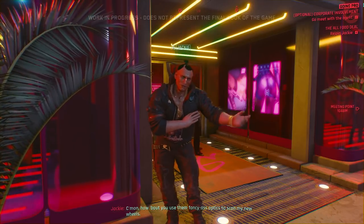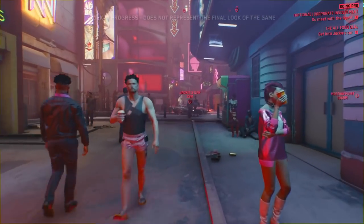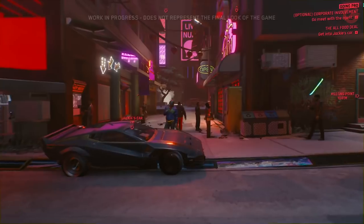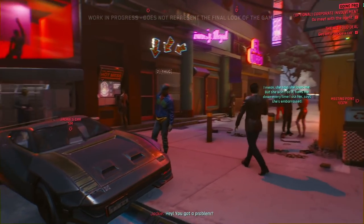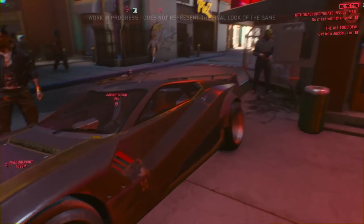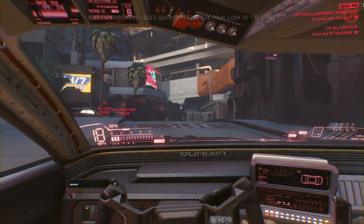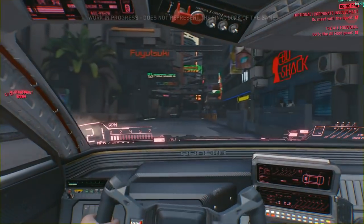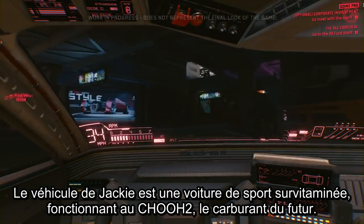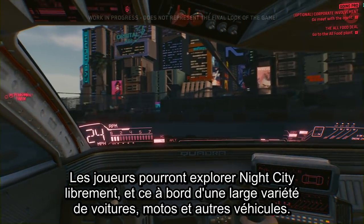Outside, Jackie shows off his new car. V uses her freshly installed optics to scan it. Jackie's car is a super-powered sports car running on Chu-2, the super-fuel of the future. Players can explore Night City freely in many different cars, on bikes, and in other types of vehicles.